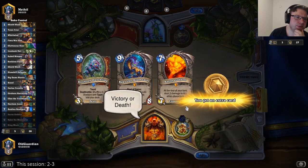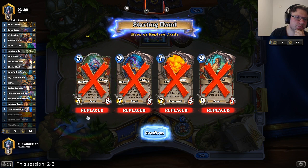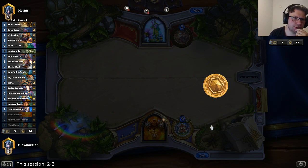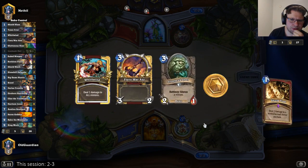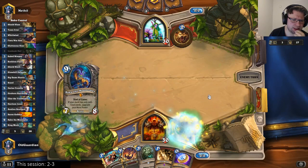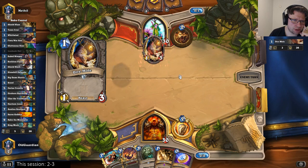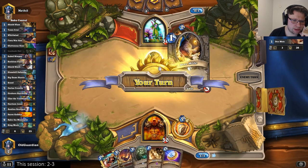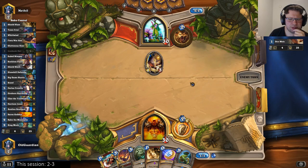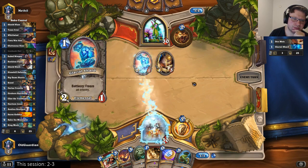A Druid — so probably a Spiteful Druid, which is always a problem. Let's mulligan all of this away and try to find more useful cards for the matchup. It doesn't do a whole lot in this matchup other than together with King Mosh in the late game. It's one of those ways to deal with the Spiteful Summoner. He kept one card, and he's almost certainly a Spiteful Druid — no other Druid runs the Diamond, right? Well, maybe some kind of token Druid. If he doesn't do anything this turn, he doesn't do much.